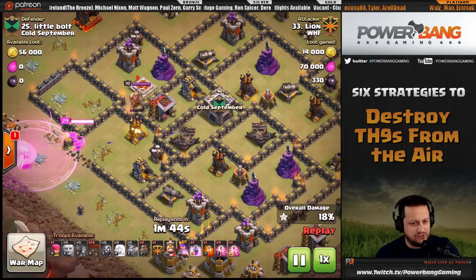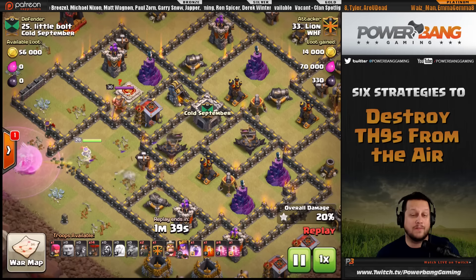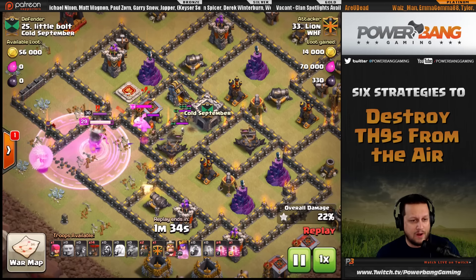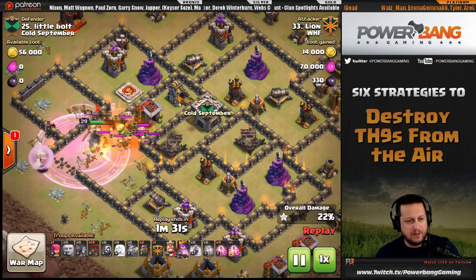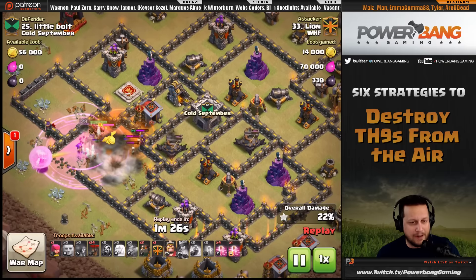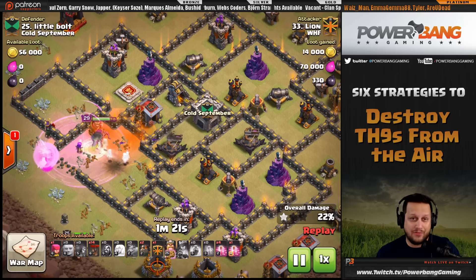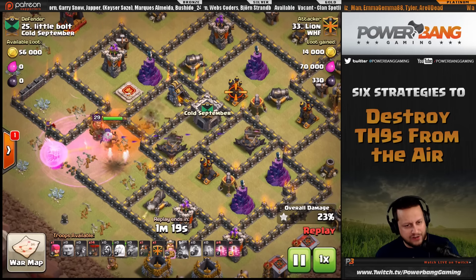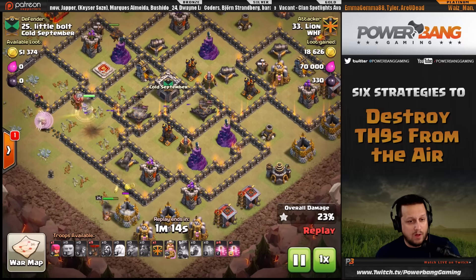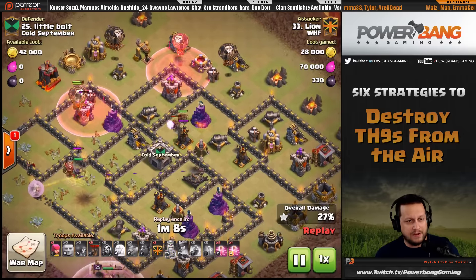The queen is in and gets close enough to deal with the enemy clan castle — that's where the poison spell comes in, very crucial. A rage spell goes down to keep the queen up with the healers. Incoming damage from the baby drags, valks, and king forces her ability, but it gets her through — takes out the king, the clan castle, and continues the walk. The king goes down on the bottom to funnel and distract defenses from the queen.